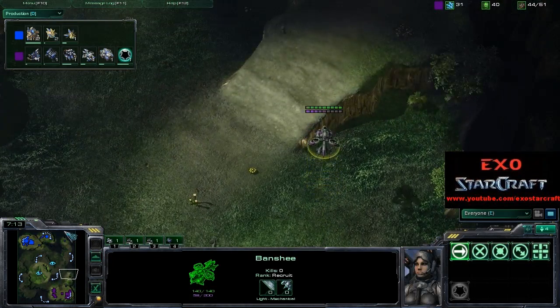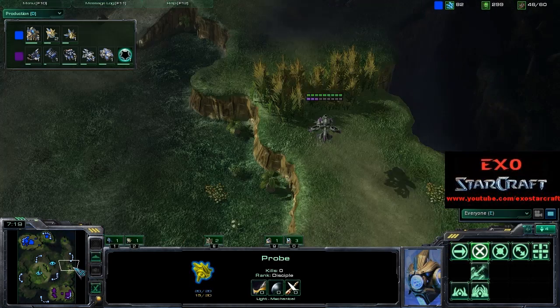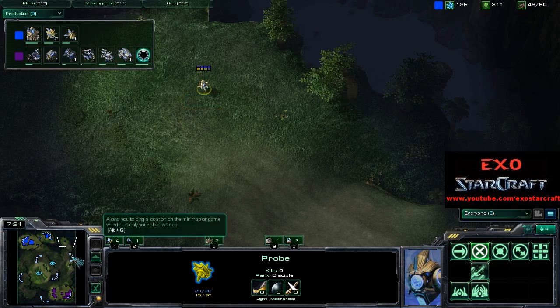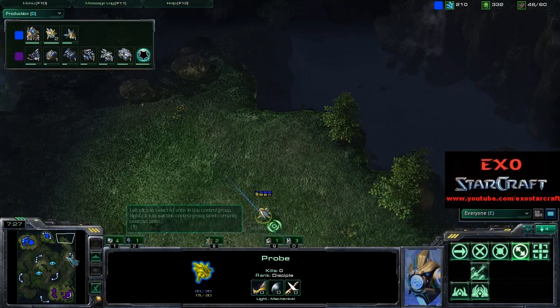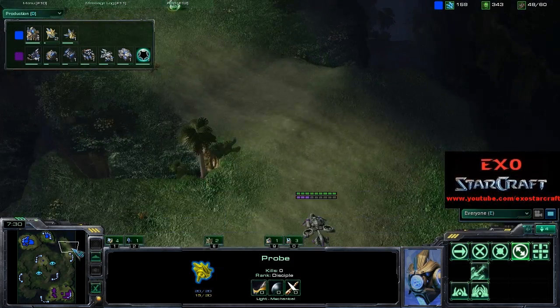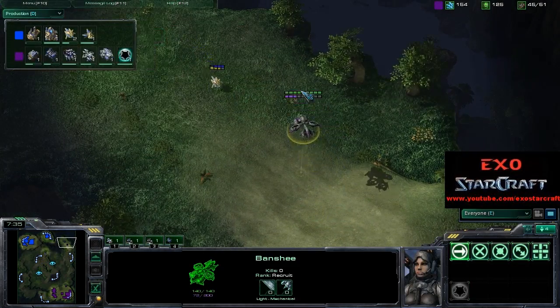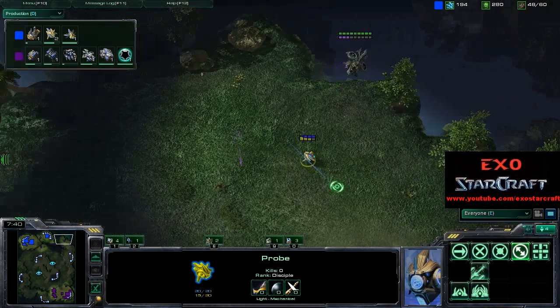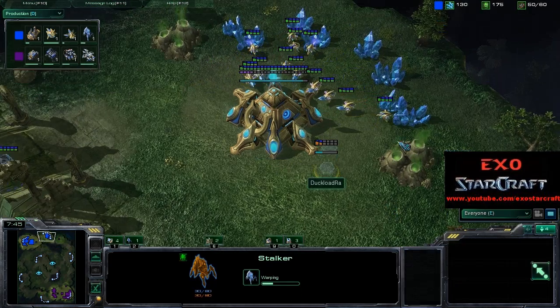Looks like Goody is already moving ahead with this Banshee. There is one probe over here that will scout the incoming Banshees if they don't cloak ahead of this point. White-Raw is putting that probe on patrol — he is going to see this, he did see this. So goodbye surprise attack — there's the reaction, warping in some Stalkers.